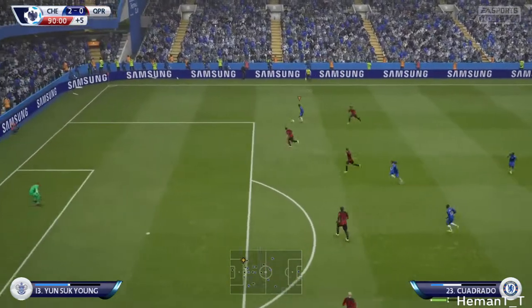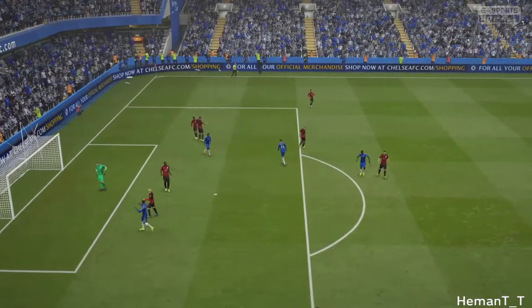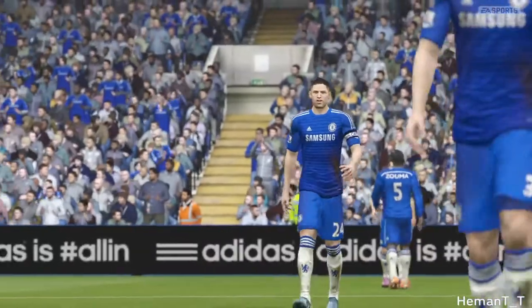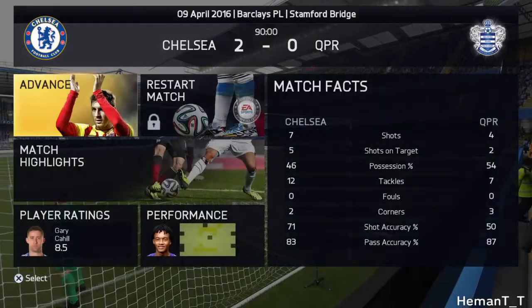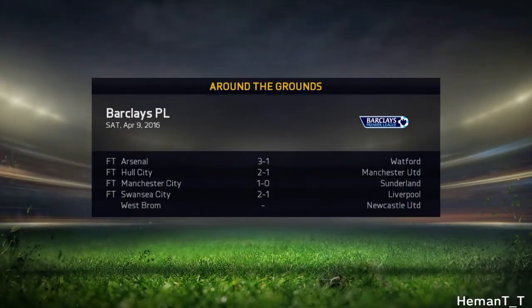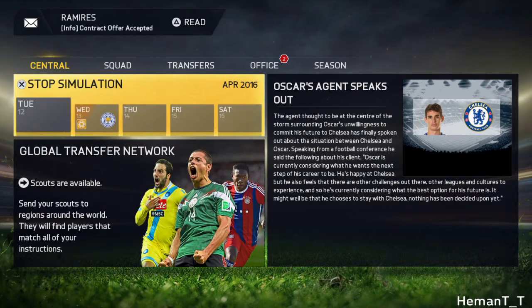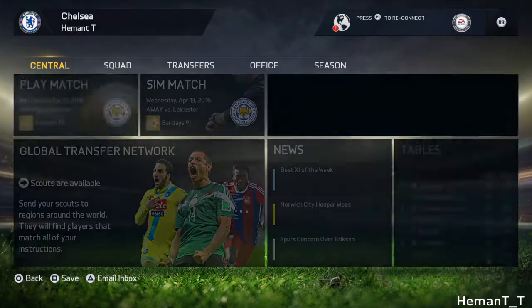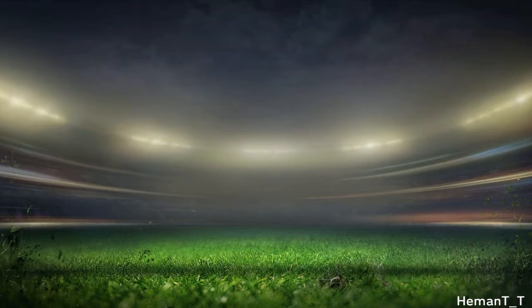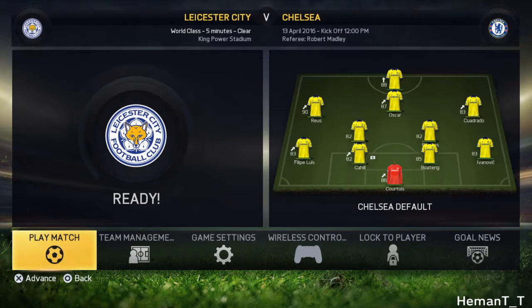Scherler passing it to Cuadrado in the box — tackled — and the full-time whistle blows! A 2-0 victory tonight, getting all three points. Gary Cahill scored his first goal tonight. Other fixtures: Arsenal with a win, Manchester United losing. Moving to the next Premier League match against Leicester City — looking at the table, we are four points ahead and have maintained that gap.